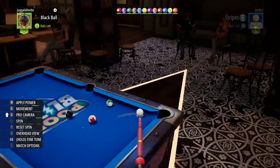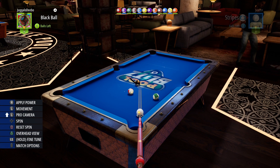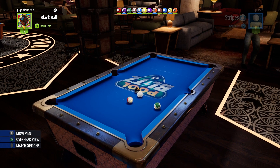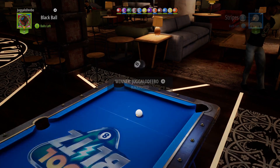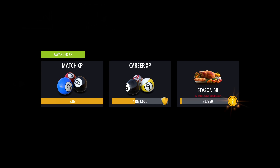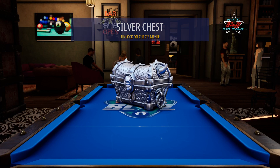One ball left. So do I gotta show what pocket I'm going in or does it just let me go? I don't wanna fail cause it didn't tell me to choose a pocket. Game over — you didn't choose a pocket. In! A one combo shot. Points — more points for the turkeys. Silver chest!